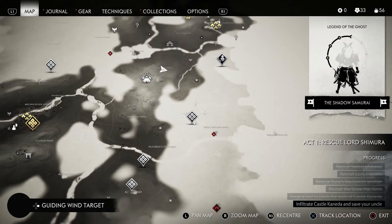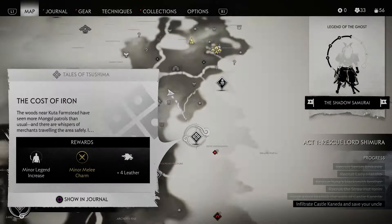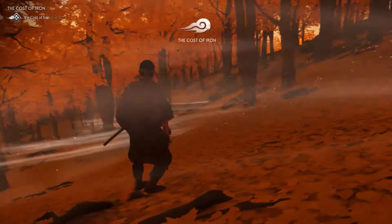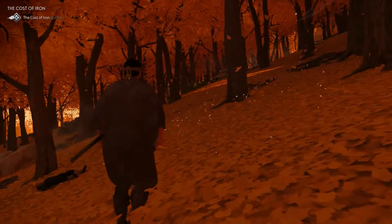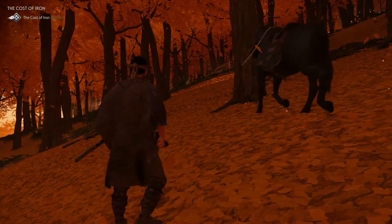Gone are the gratuitous HUD objective markers of old. In Ghost of Tsushima, nature is literally your guide. Simply go into the map, set a target for the guiding wind, and follow the stream of cherry blossoms or orange leaves as they lead Jin towards his objective. The whole mechanic is incredibly new and refreshing, and it's an ingenious method of decluttering the HUD in a way that brings you further into the game.